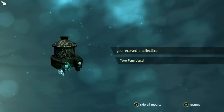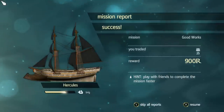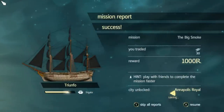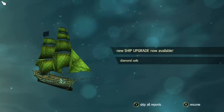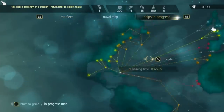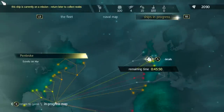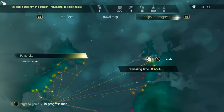I don't find it worth it — for the amount of money you get versus how much time you spend and how much fun it actually is. Anyway, this is actually the main GUI of the little mini game: Kenway's Fleet. Ships in Progress is really something you'll never really look at — you can see in 45 minutes I'm going to have two ships return. And I rarely ever look at my fleet either.